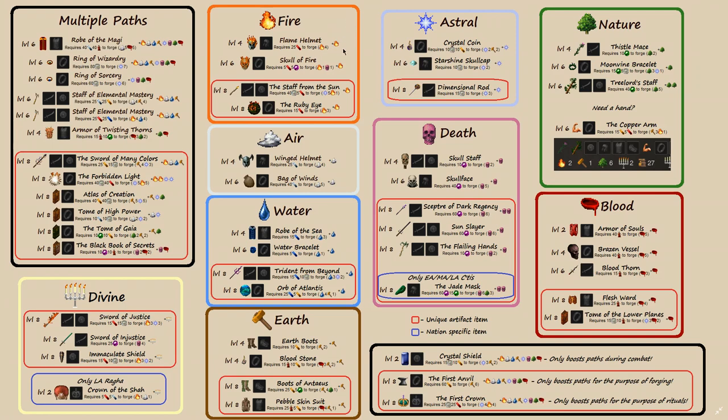Something important to remember is that multiples of the same items do not stack. If you give a mage two crystal coins, they're only going to get one effect from it. So if you give an Astral 2 mage a crystal coin, they will become Astral 3. If you give them two crystal coins, they will still only become Astral 3. If you give someone two Thistle Maces and dual wield these, they're only going to get one extra point in nature.